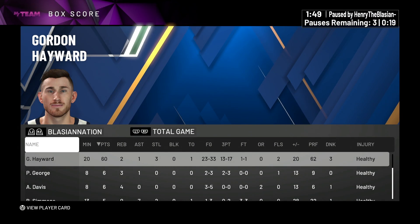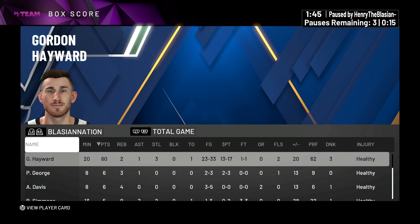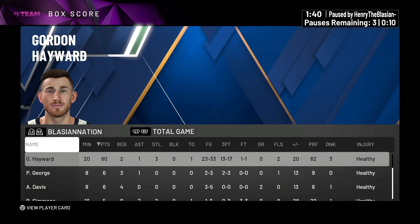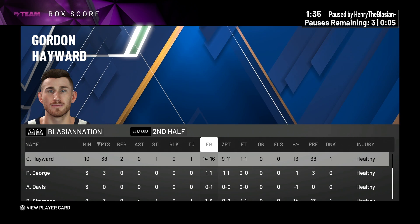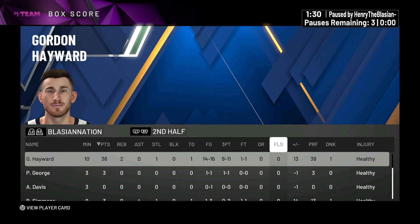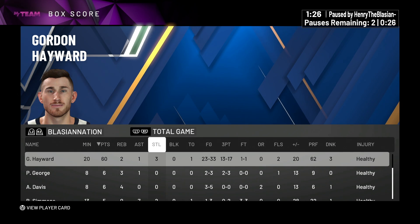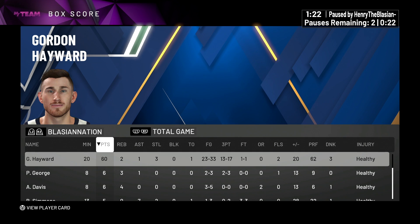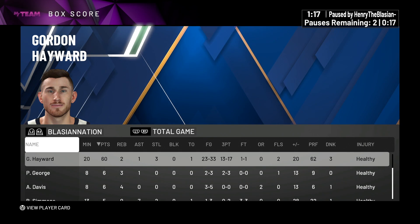Being the good person that I am, I'm going to give this guy the dub. Paused the game at the very last second — let's go ahead and check out the box score. Gordon Hayward: 60 points in 20 minutes, two rebounds, three steals, one assist, 23 for 33 from the field, and only missed four three-pointers. In the second half — nine for 11. Look at how efficient that second half is. Absolutely insane, and a PRF of 38. This card all around was amazing. I can notice there's a delay even by going left and right on my controller, so that was weird. The fact that we were still able to green as many shots as we did is definitely a good sign.